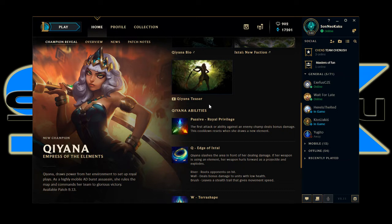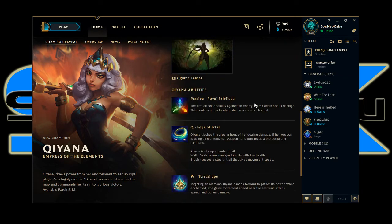Let's talk about her abilities. Passive: Royal Privilege. The first attack or ability against an enemy champion deals bonus damage, and this cooldown resets when she draws a new element. That sounds very basic — that should just be built into the abilities themselves, not her passive. It should be something like movement speed whenever you use abilities, like Akali, not this.